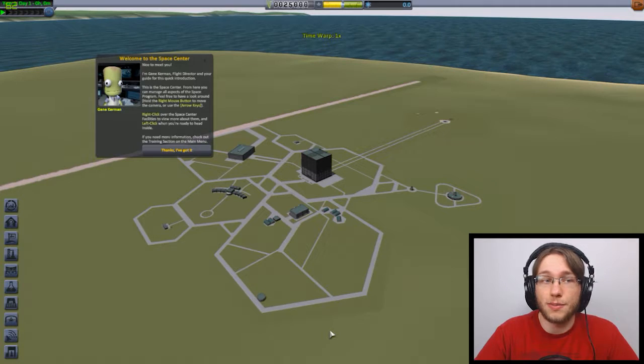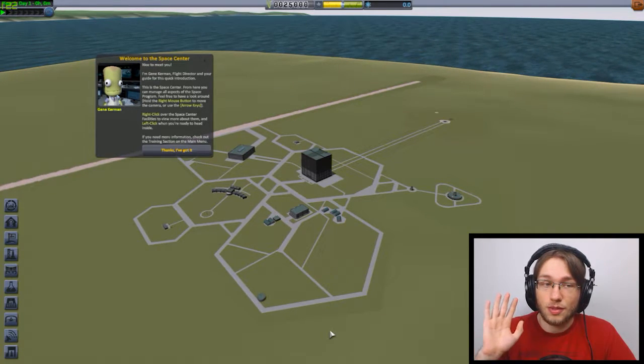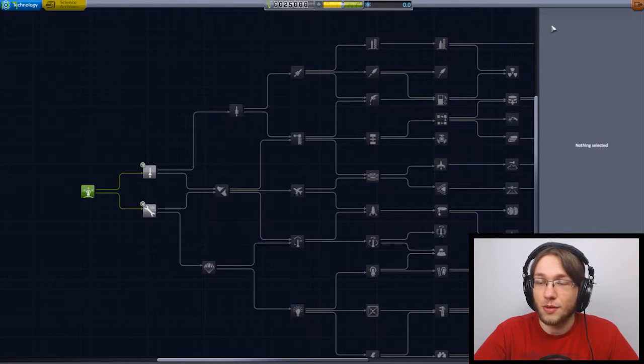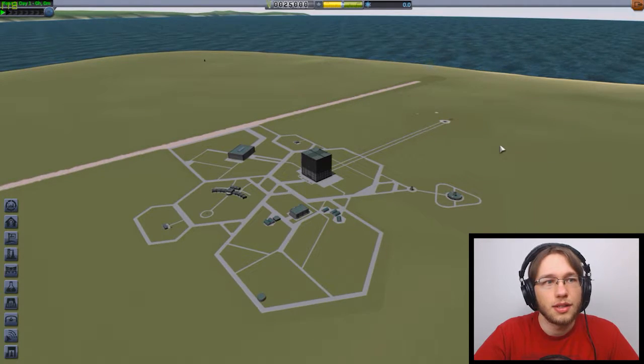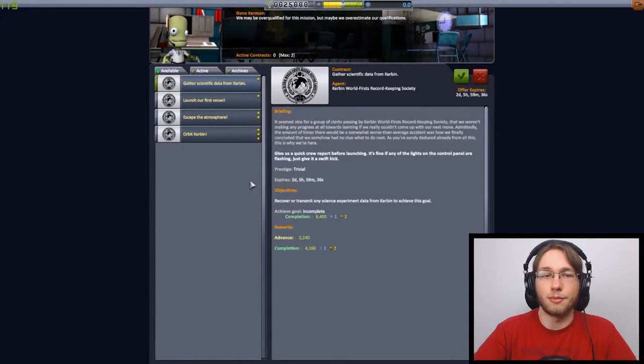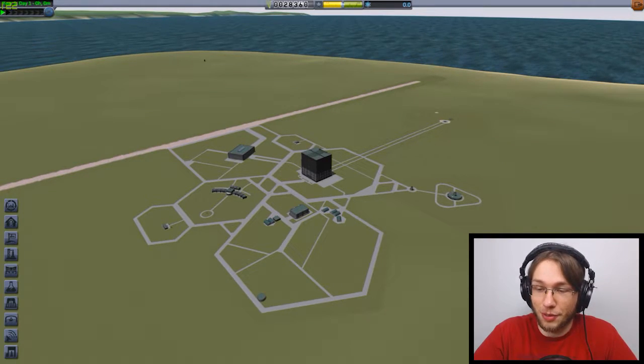It kind of sucks because I was getting some cool stuff — I was about to go to the moon — but I feel like we'll be able to get through things more quickly now because we know how things work. We're starting off, all this got reset. We have no science, we have nothing at all. Gather scientific data from Kerbin — launch, escape atmosphere, and orbit. Those are pretty not great. I can only accept two at a time, which I forgot was a thing.